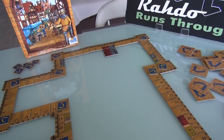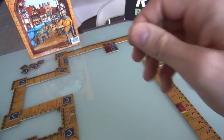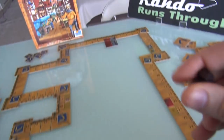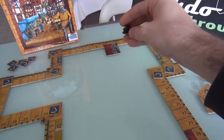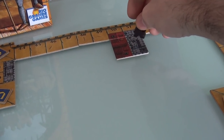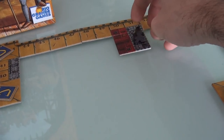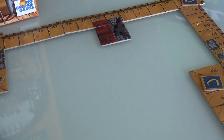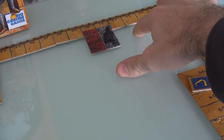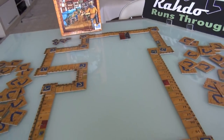After placing a tile, I have the option of putting one of my meeples on it. I don't have to. I start with five meeples I can place, plus a keep marker which I'll describe in a bit. I can only put the meeple on the tile I just placed — not on an adjacent tile. For this particular tile, I can claim this keep, which is currently two tiles big, or I can claim this house, which is two tiles big. I'll go ahead and claim the keep.